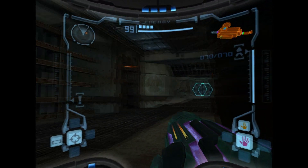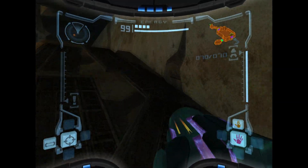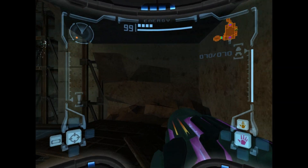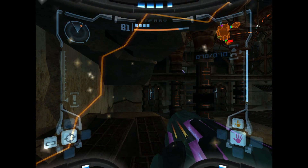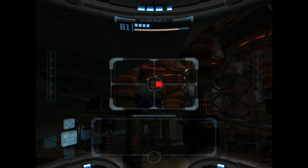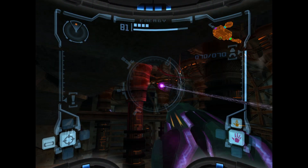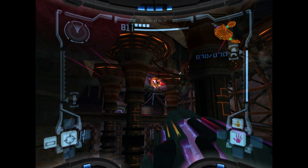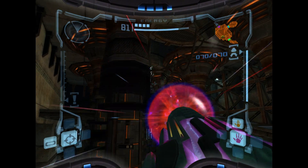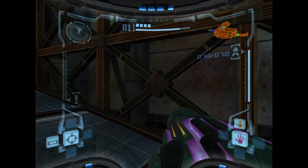There's quite a few things to scan. There's a walkway up there, and a turret. Still your standard turret - they do get upgraded later on, that's why I keep checking. The wave beam really messes them up.